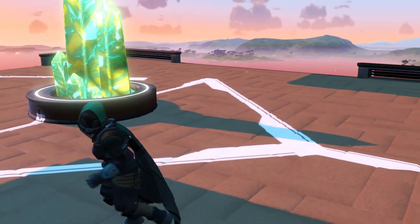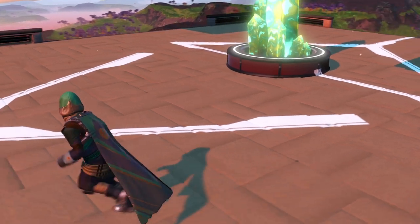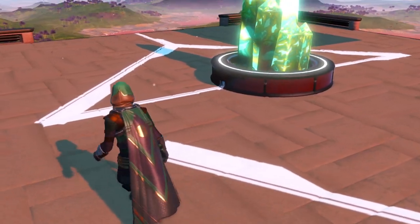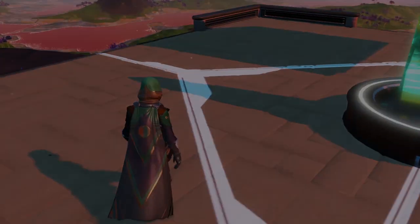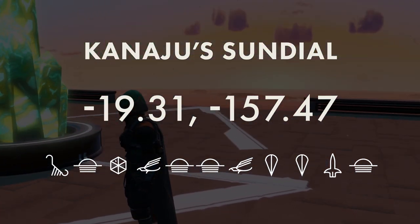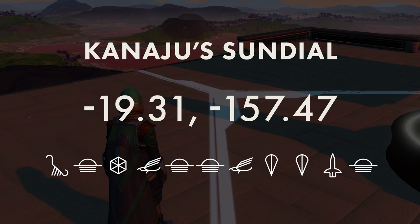While I always encourage you to go out and explore the universe for yourself, if you'd like to see this phenomenon right now, these are the glyphs you'll need to enter into the portal. The planetary coordinates are also on screen for the specific area you'll need to be to experience this.